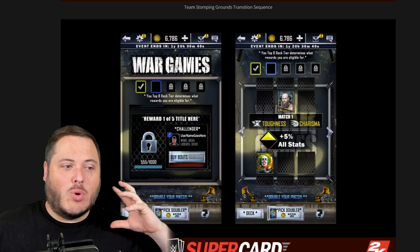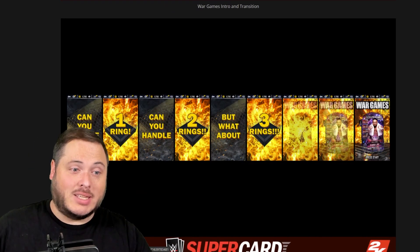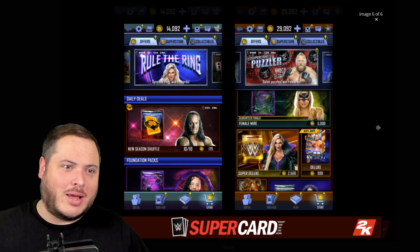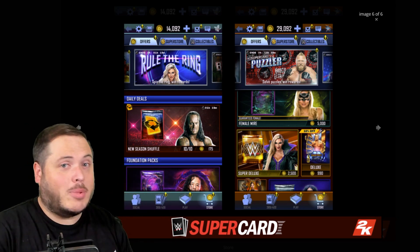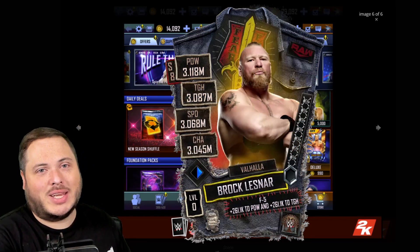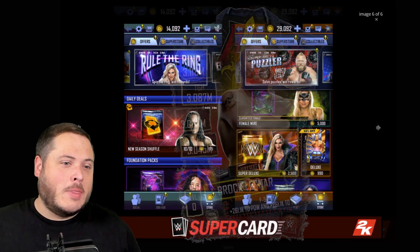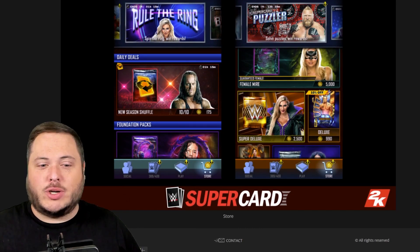Moving on to the next page, we've got a cleaner version of War Games. Whilst there are old cards here, these have been stated clearly as Season 8 based. But here's the big one: we've got the Puzzler with Brock Lesnar — that is a very big surprise. Especially considering that recently Funky Town uploaded a video with a Brock Lesnar for the extreme cards, which are due out tomorrow. This is not just a placeholder, because the puzzles have already been created, which I'll show you in just a second.